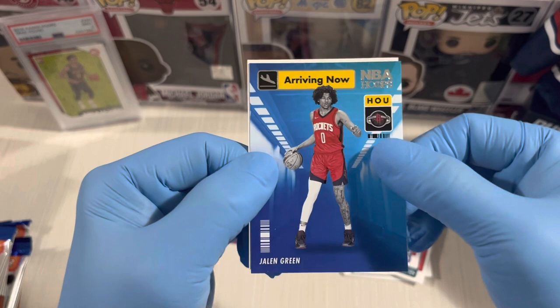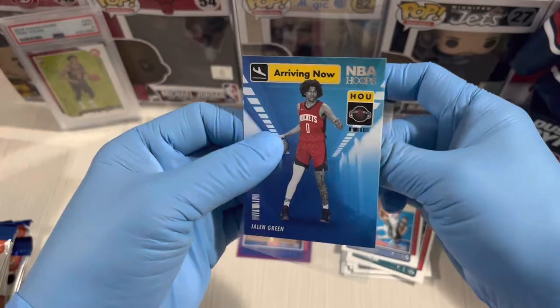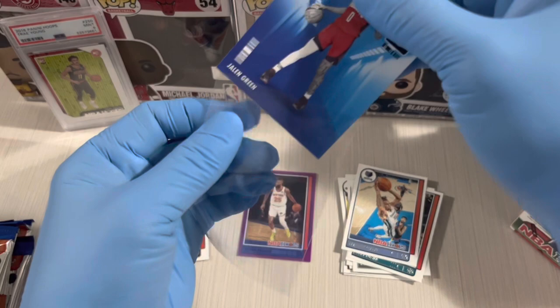First insert! Nice one — Jalen Green arriving now. And the rookie is Jared Butler. Great start to pack two.